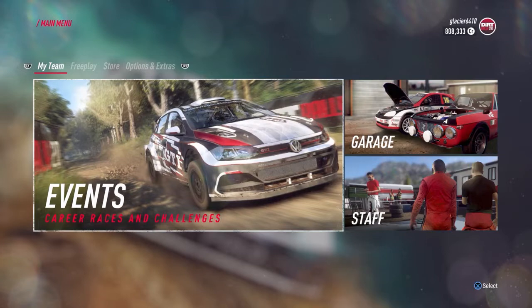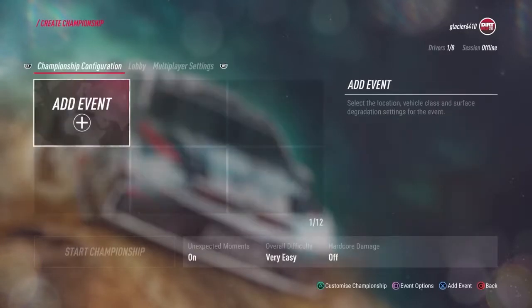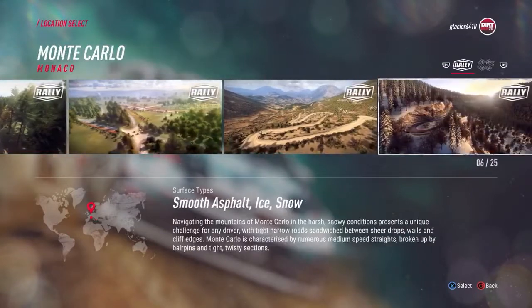Hi guys, welcome back to Griffin's Gaming Guides. Today we're going after another Dirt Rally 2.0 trophy — Rock and Roll — where you need to drive 66 kilometres at Monte Carlo in the DS21.